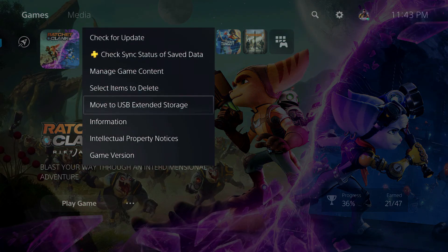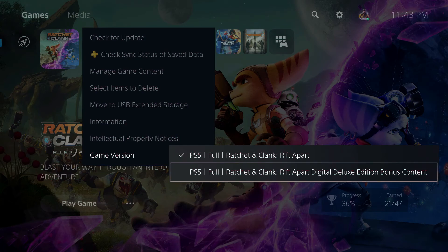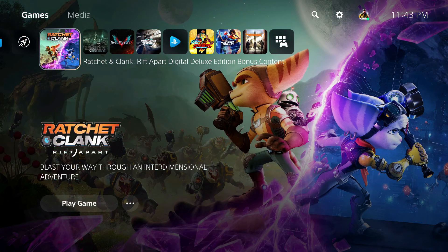Finally, we have the digital soundtrack and artbook. To access them, select the game icon and press options on the controller, then choose game version and switch to the digital deluxe edition bonus content.